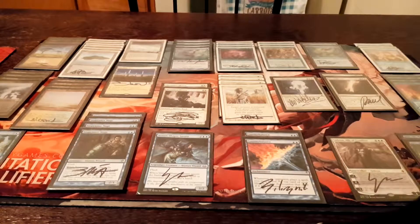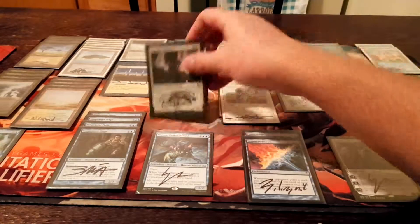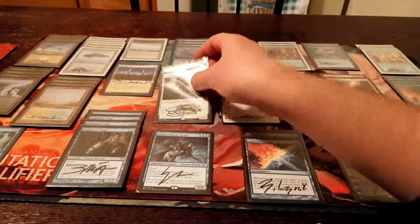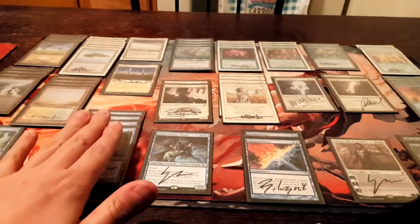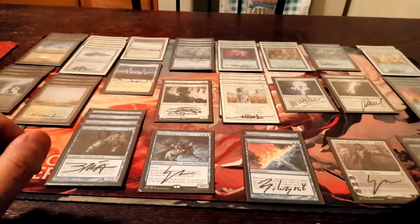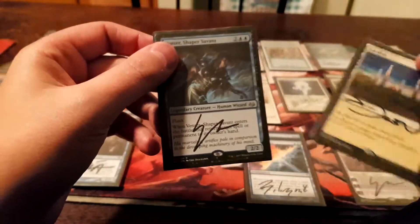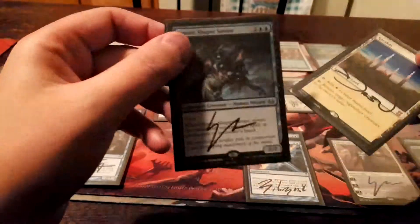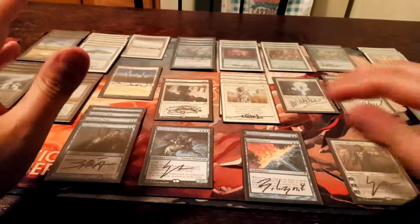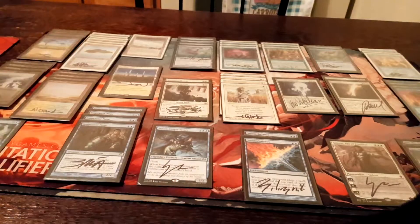The way the deck works is it's basically as close to draw-go control as you can get, but you do have threats. You have cards like Monastery Mentor, which allow you to try to win a game on the spot almost out of nowhere. You have beatdowns with Snapcaster Mage. I have Venser in my deck along with Karakas, to facilitate a combo where you're able to bounce a spell or permanent with Venser, then use Karakas to return him to your hand and just loop back and forth. It's not very reliable — it's very fringe, very wonky — but when it works, it is a surefire way to completely lock your opponent out of the game.